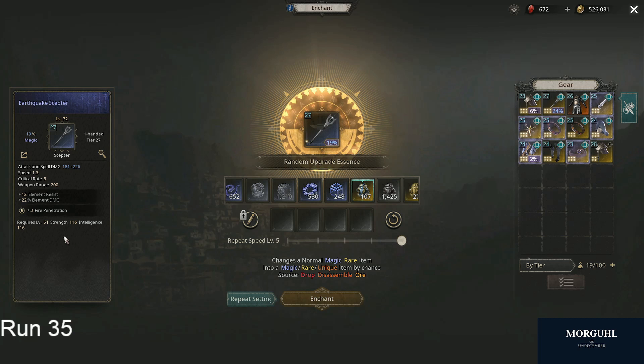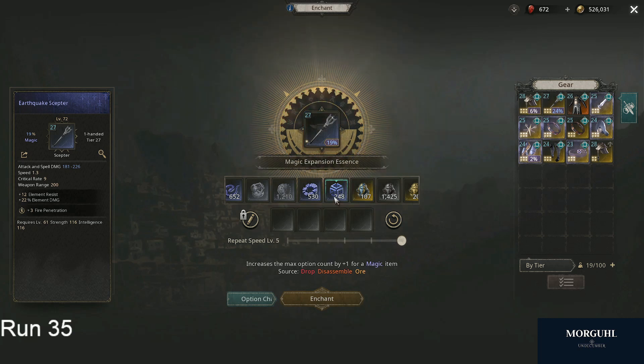Something happened and we got fire penetration — that's a rare stat, we really like that. So we can use the magic expansion essence, which basically unlocks a second slot but doesn't re-roll the existing stat. It keeps the existing stat and adds another slot here — and nice, we get some speed. That's really great, so we like these two stats. They both go well together, they are both good damage.